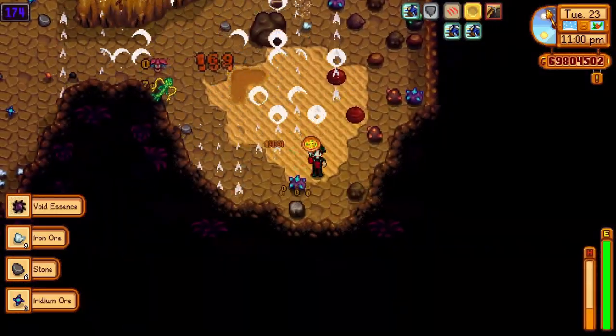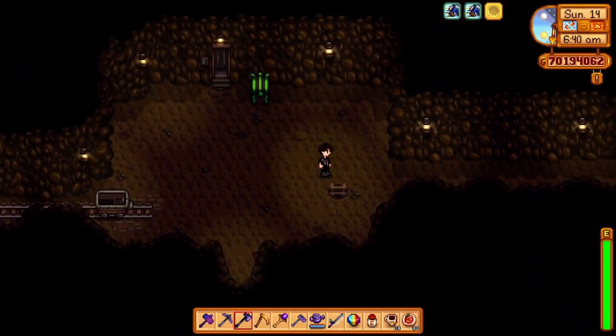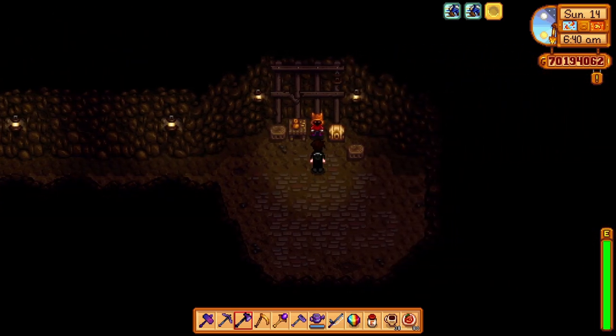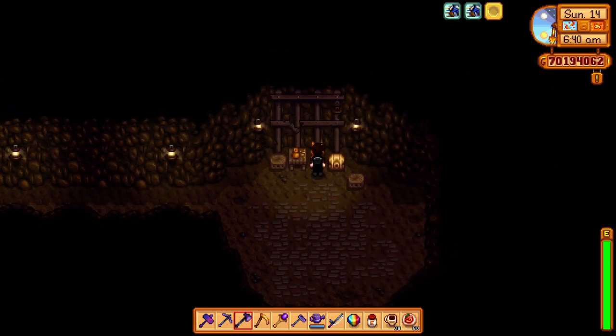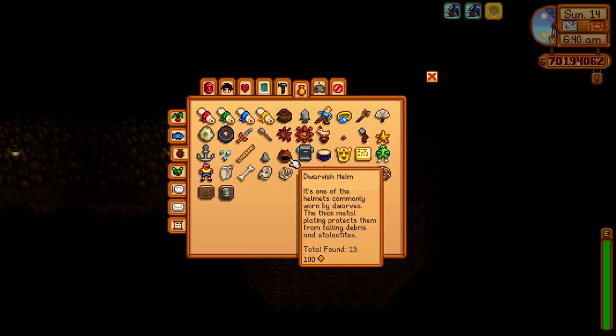The first tip is pretty obvious — it's bombs. You can buy mega bombs from the dwarf. To unlock the dwarf, you need to gather all the dwarf scrolls, the dwarf helmet, and the dwarf gadget. You also have to upgrade your pickaxe to mine the big rock in the way. After you donate all those items to the museum, you'll be able to communicate with the dwarf because you'll know how to speak his language.